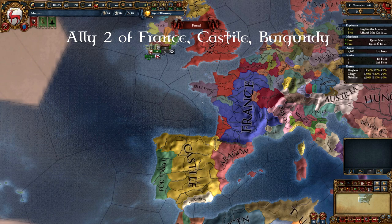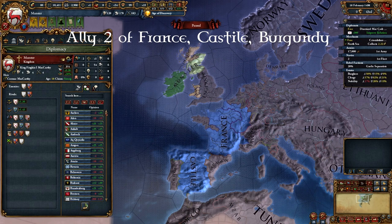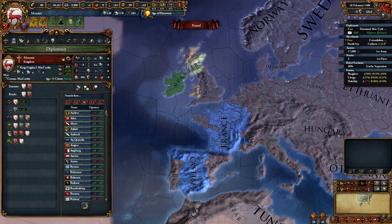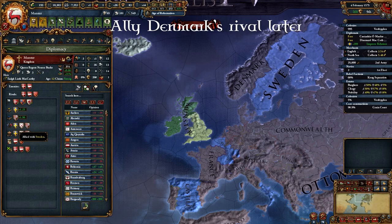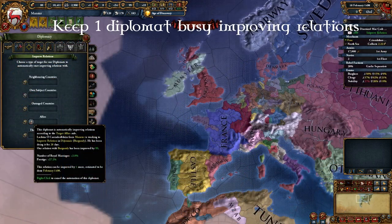Because if you fall behind, England will either attack you or ruin you, really slowing down your progress. France, Castile and Burgundy usually rival one of each other, so you will lose an alliance sometime. You might also need to fight Denmark for the island of Orkney, so later you can look to ally Denmark's rivals too. Also, answer the war calls by your allies — you don't have to participate at all and it might give you a few ducats and favors. I keep one diplomat on automatic duty to improve relations with my allies at all times.